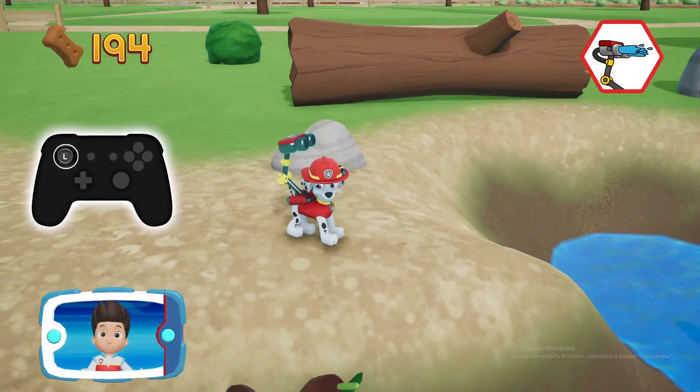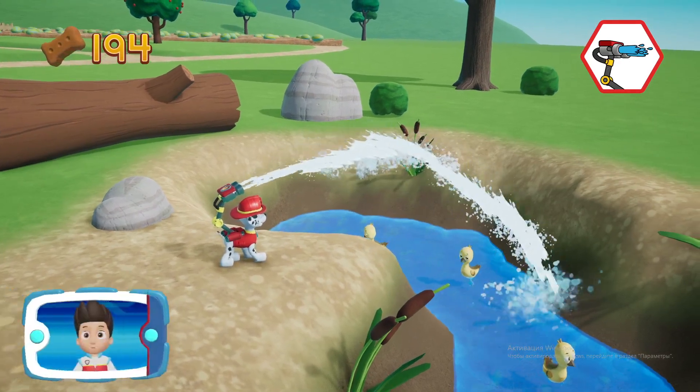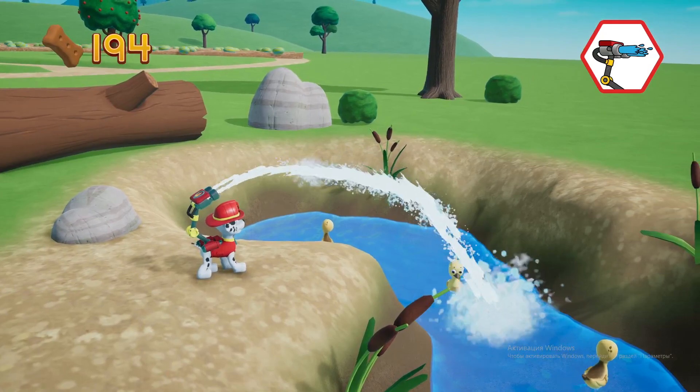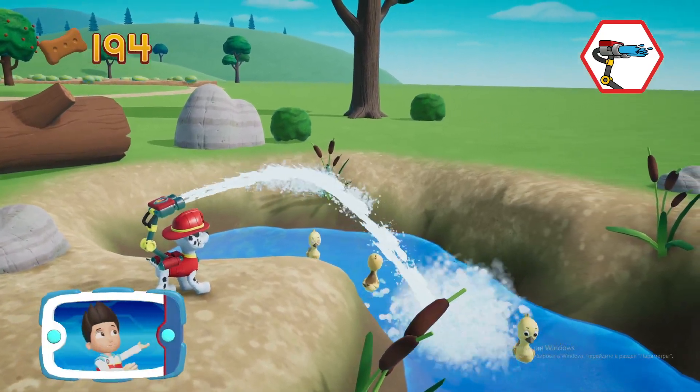Aim the water cannon by moving the left stick. Perfect! Almost there — keep going!